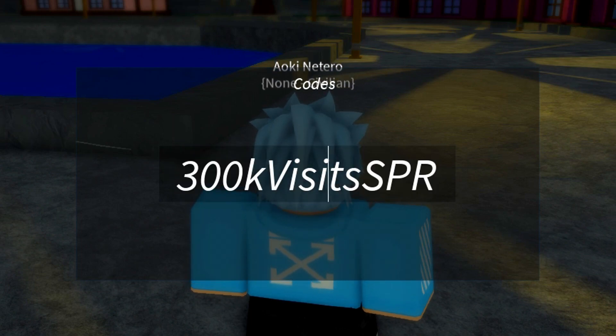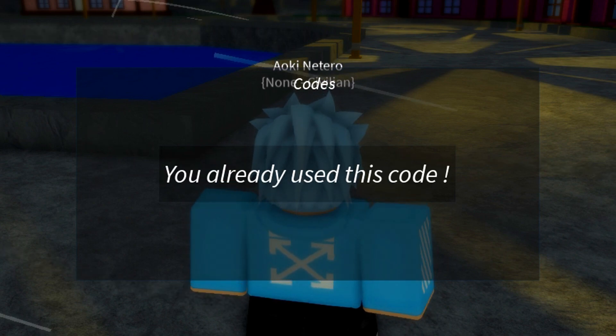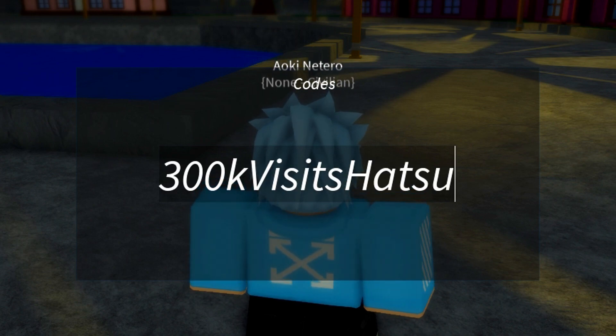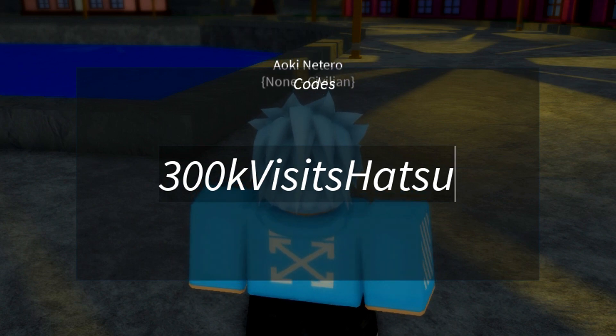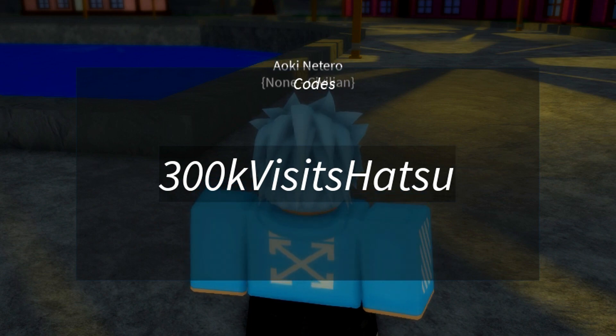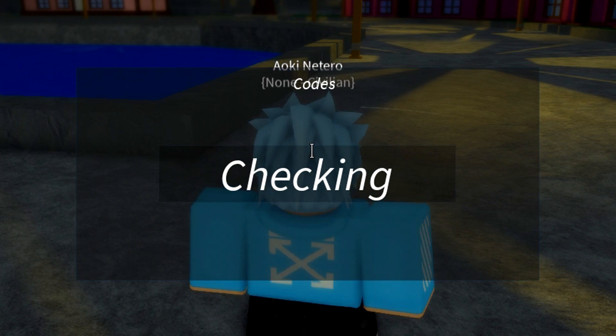The next code is '300kVisitsHatsu' — that's 300, lowercase k, capital V, lowercase 'i-s-i-t-s', capital H, lowercase 'a-t-s-u'. Enter that code and it'll give you one free reroll. So it's the 300K visits Hatsu code — go ahead and redeem that one.